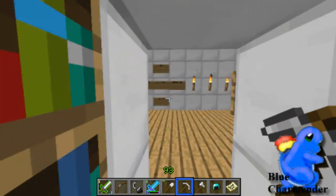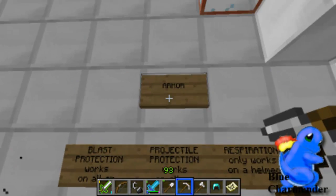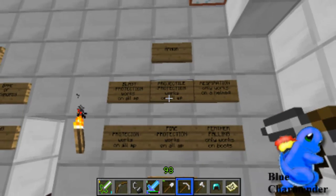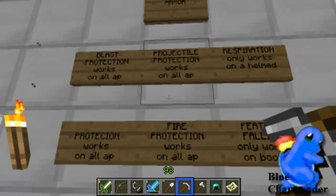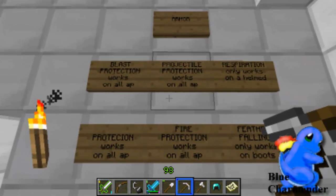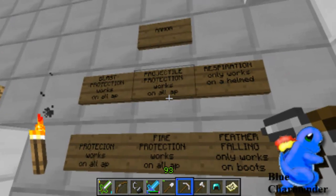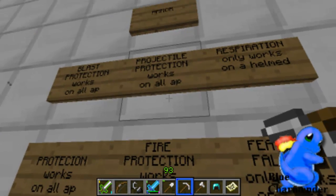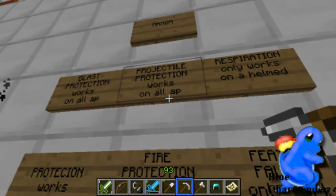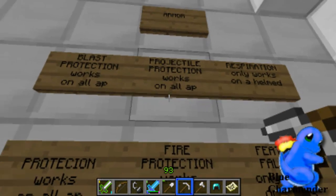Just before we start enchanting stuff — you get armor enchanting. The enchantments the wiki lists — I think there are actually more. One of them is blast protection, which will probably protect you against explosions from creepers and TNT. Another is projectile protection. I have no idea exactly what it does, but this works on all armor pieces.